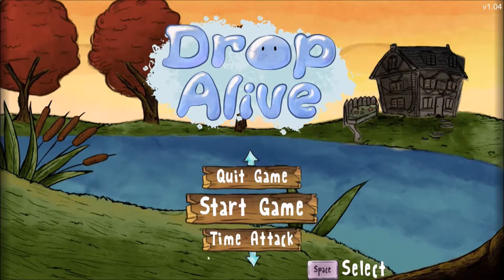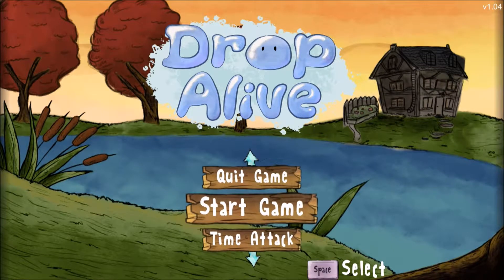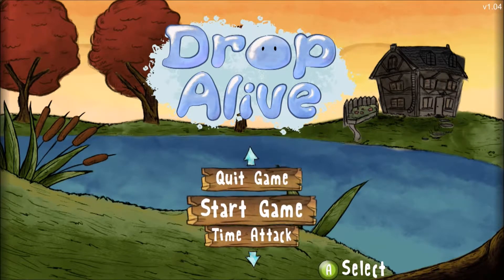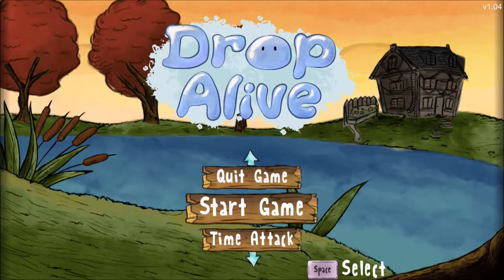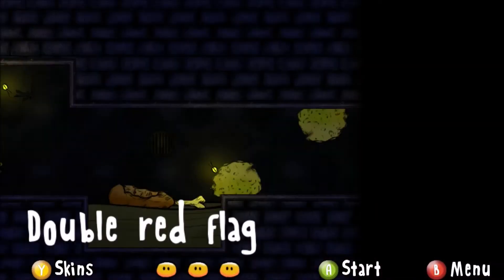Ladies and gentlemen, my name is Atrotsu and I am here to share my thoughts — my report — on Drop Alive. Drop Alive is an indie developed game by the developer known as Envy Games and was released on Steam in December 2016. Drop Alive is basically a 2D platformer where you take control of an ancient living water drop who navigates through the world. I have already played through all of the different levels.